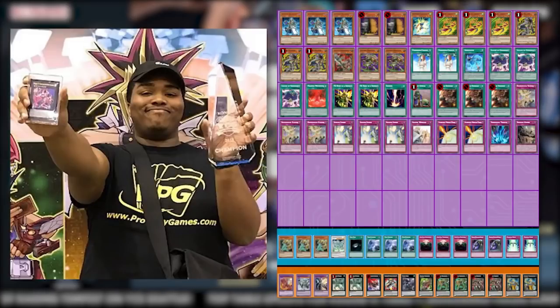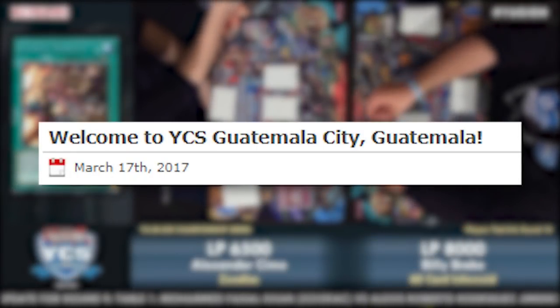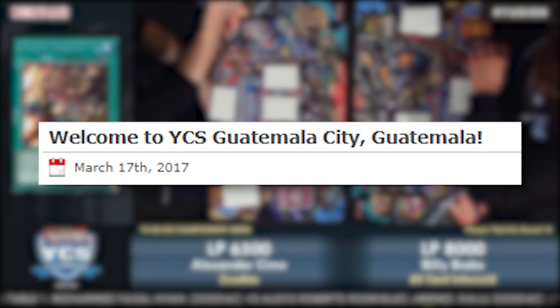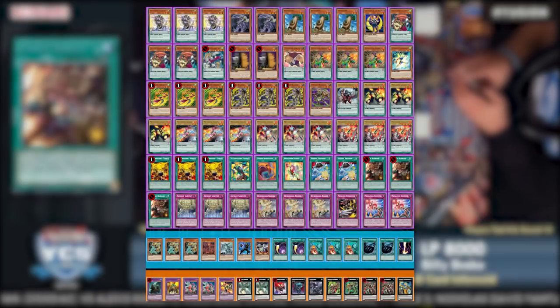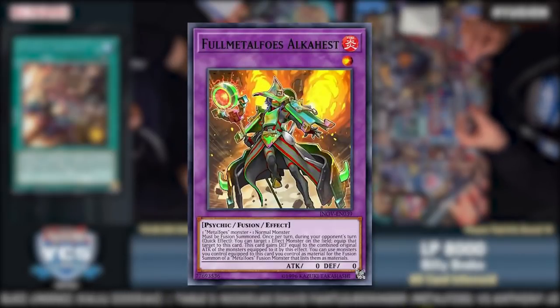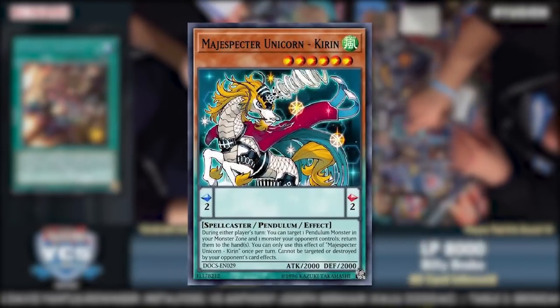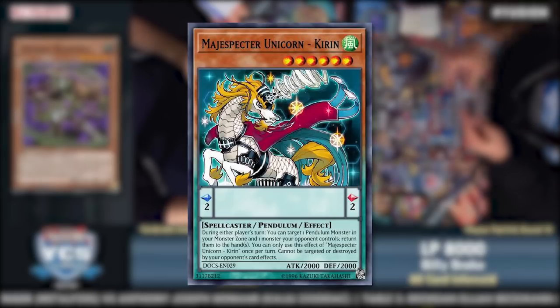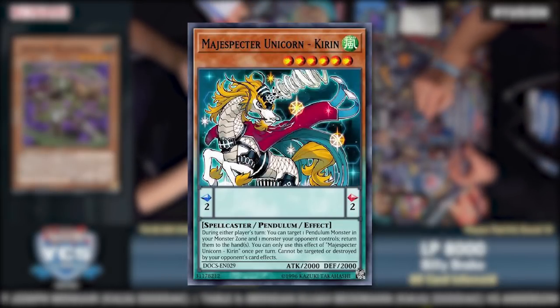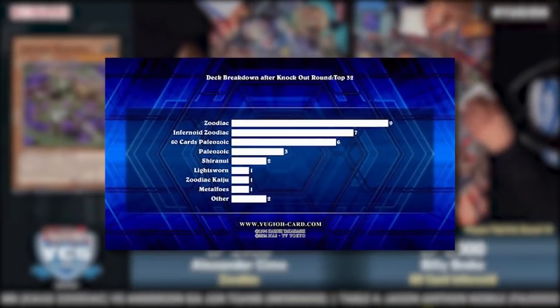At Atlanta, Zoodiac would not actually win the event, but it would take up 27 of the top 32 top cut slots and place as runner-up behind Paleo, with Chase Cunningham piloting Pure Zoo. Fusion Enforcers would also be made legal here, and under Kamal Crooks would see its first top 32 finish with Invoked Zoodiac. At Guatemala, 13 of the top 16 top cut slots were Zoo and its variants — primarily Pure, Infernoid, and Metal Foes — with Gerald Chavez winning playing Infernoid Zoo.